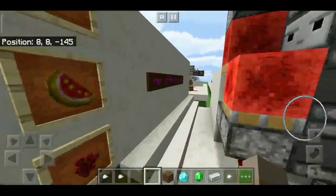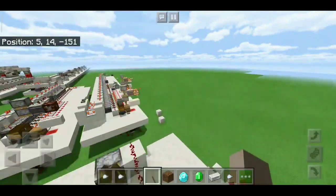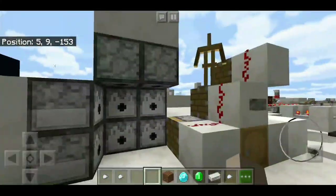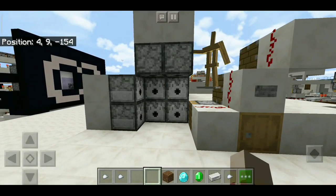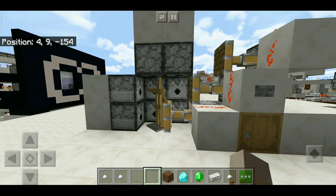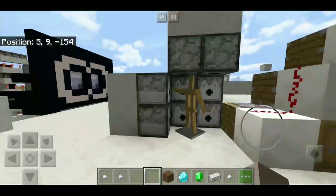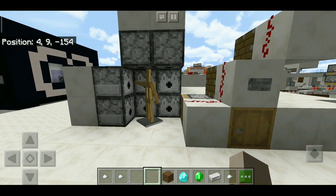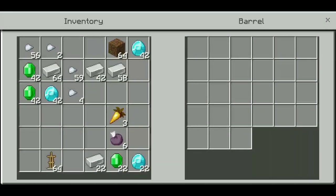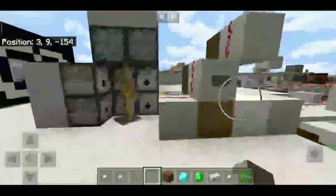Now this is something new — this design is basically an armor vending machine. It works with three currencies, and each currency will get you a different armor set.